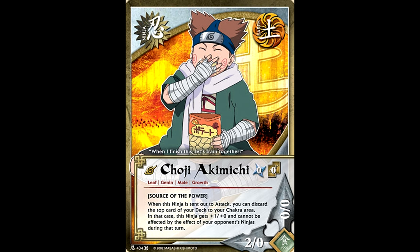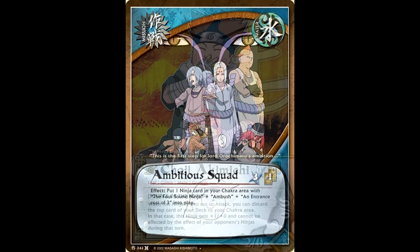Ambitious Squad puts one ninja in your chakra area. With the Sound 4 plus ambush plus an intro cost of 3 into play, that is not even useful for getting them into the chakra area. If they already have ambush, this effect is basically useless — all it does is let you get out an extra deploy for the turn. And just to get this out of the way: using a card from your hand to pay the hand cost of another card is also considered charging. So if your idea of getting around this effect is just to use them to pay for a mission card, that ain't gonna work. You can't use them to pay for hand costs.